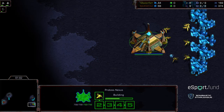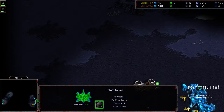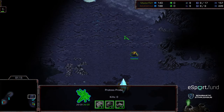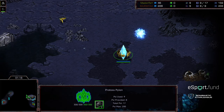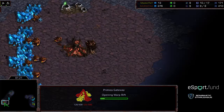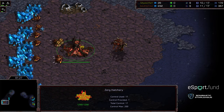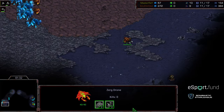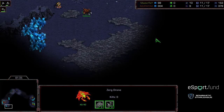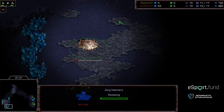Master Ray really showing why he was the champion last season, finding a way to sneak back into the match. I really like his decision to take that risky nexus and play map position. It looks like he's going to open gateway once again. No indication of a pool yet — let's see if this goes to the natural expansion or not. Looks like it is going to be 11 hatch. In my brain I was thinking 11 hatch but my mouth said 11 pool.